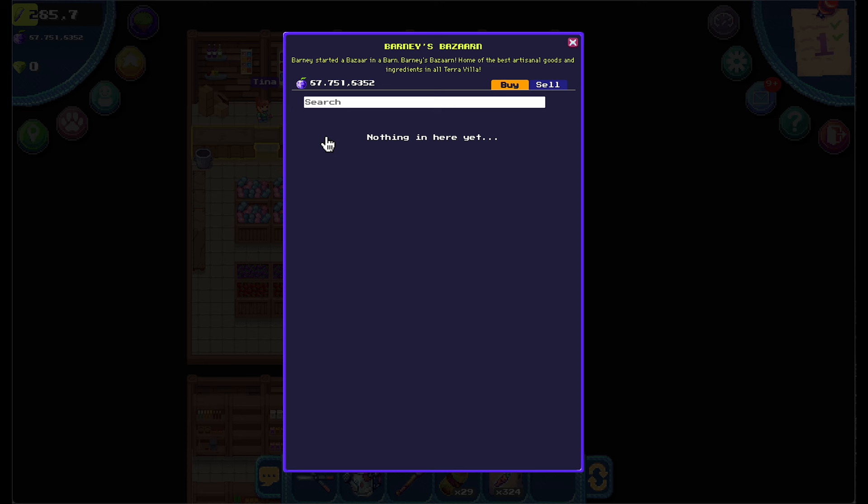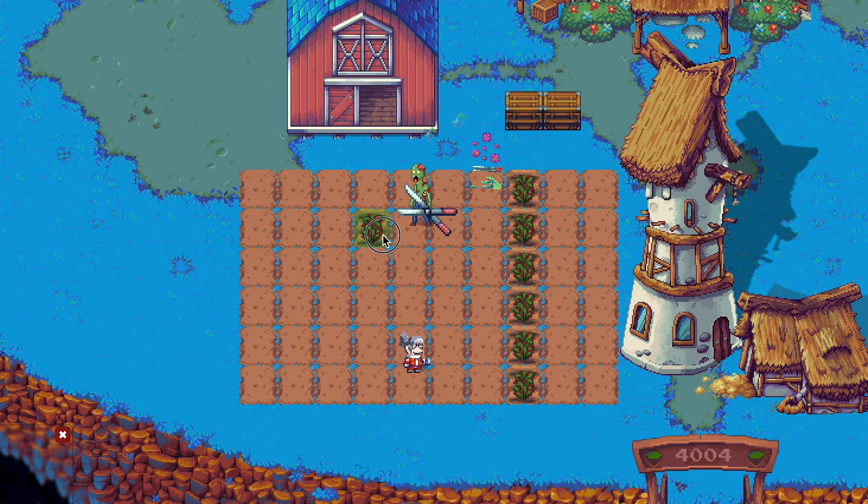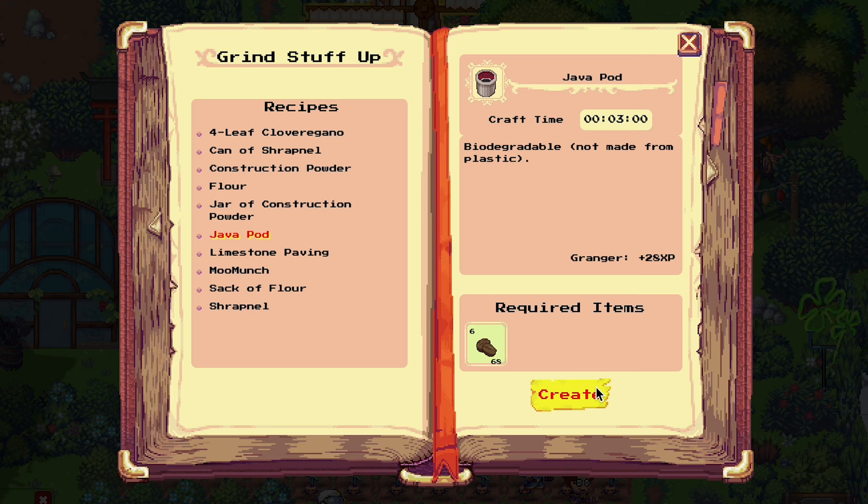Inside Barney's Bazaarne, you can find Java bean seeds. Plant them to grow Java beans — you need at least 18 of them to complete this quest. These Java beans are the ingredient for the coffee pots, which you can make at a windmill.